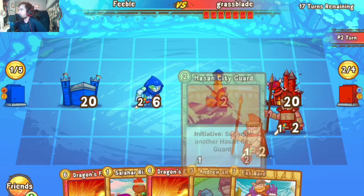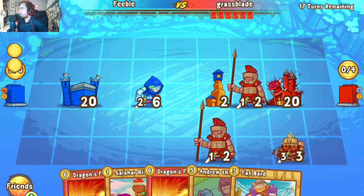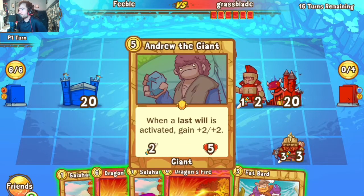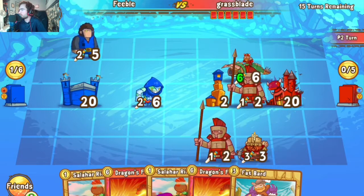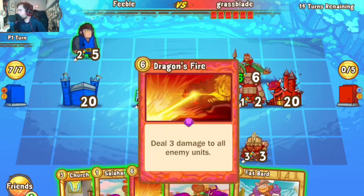That's what it looks like we're going for with the Tarius Files. Then we see Flamestorm from Feeble. Meanwhile Grassblade responds with the white knight, looking to assemble some forces — although very dangerous to do, especially knowing that Dragon's Fire is sitting in hand. If Grassblade piles on more value, that Dragon's Fire could be very costly. Dino Rider coming out.